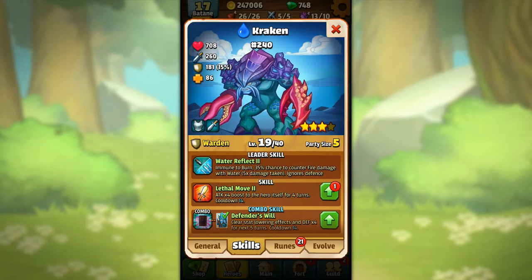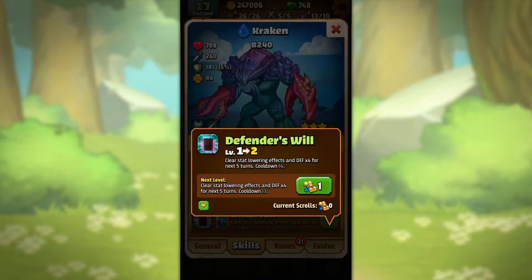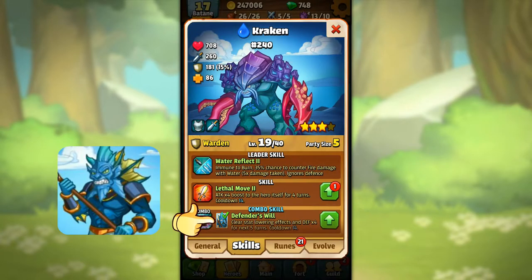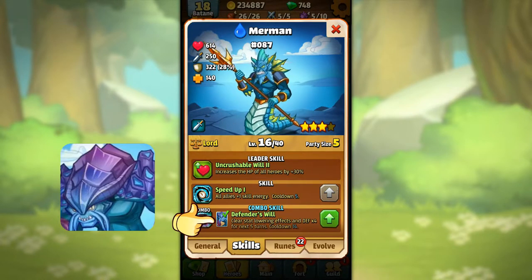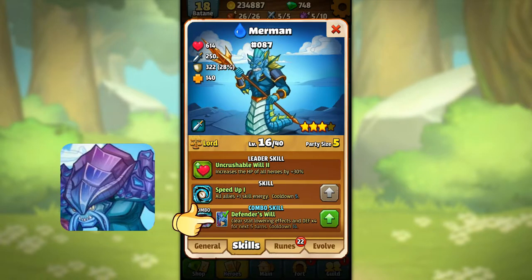While we're here we can talk about the combo skills. Kraken has the combo skill called Defender's Will. It clears stats-lowering effects and raises defense times four for the next five turns. But to use it he actually needs the Merman. As you can see from the Merman's skills, he has the same combo skill called Defender's Will.